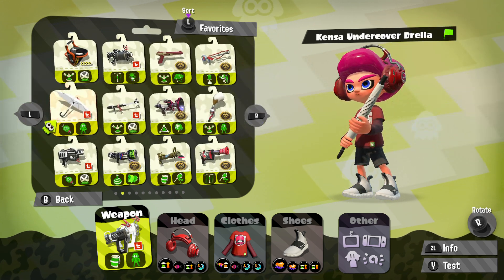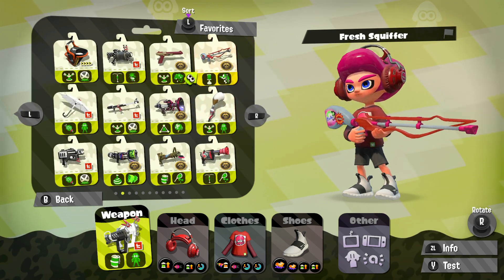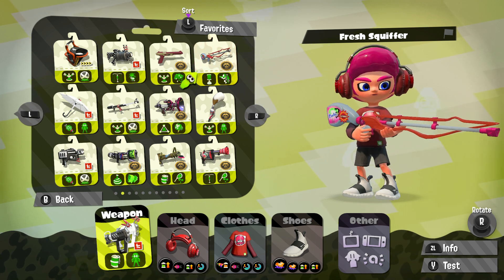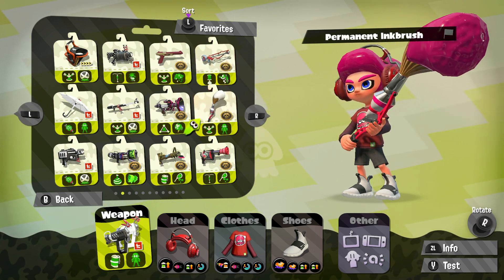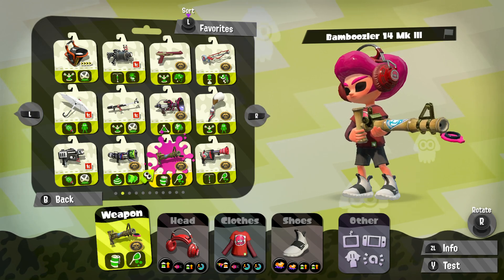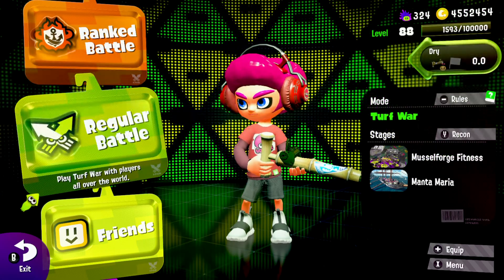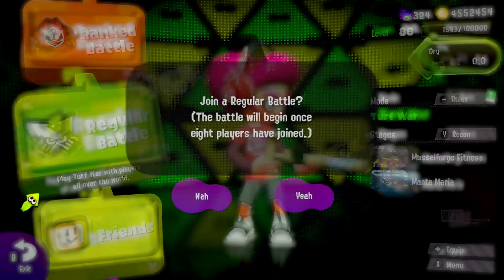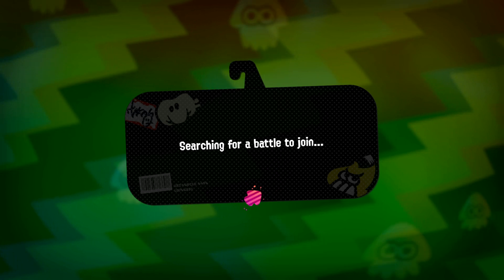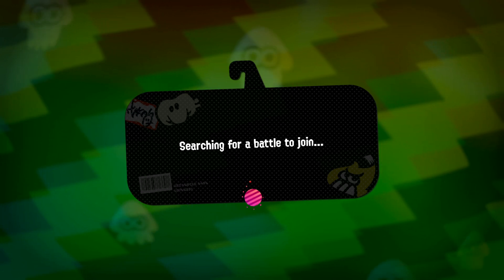The four weapons are, if I remember correctly: Bamboozler 14 MK3, the Fresh Squiffer — which I thought we already had, maybe it's a new Squiffer — the Permanent Ink Brush, and the Cherry H3 Nozzle Nose. So we'll start with the Bamboozler, which has the Fizzy Bomb and Bubble Blower, which I feel like could be really good. Although they did nerf the Fizzy Bomb, it still does a good amount of chip damage with a pretty large blast radius.